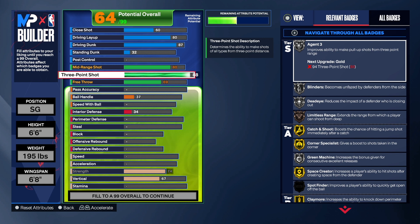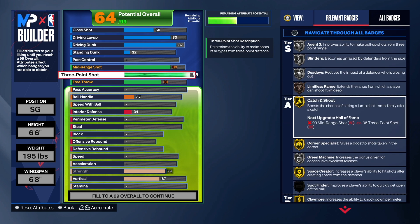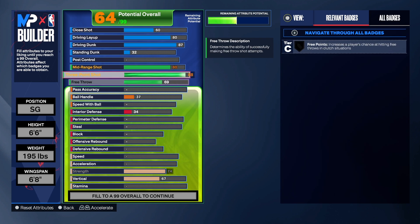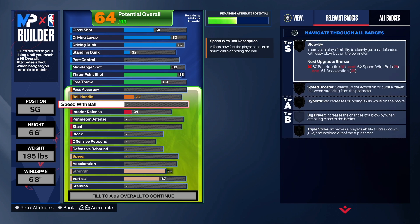You can see we get some good shooting badges on this build. You won't have a problem creating a jump shot with a build like this because you have that 88 three-point shot. We have Agent 3, Blinders, Dead Eye, Limitless Range, Catch and Shoot on gold, Corner Specialist gold, Space Creator gold, Green Machine silver, and Claymore gold. Look at all those gold badges — you can get out there and cook with this build. Go ahead and hit the like button, subscribe, share, and let the video play to the end.